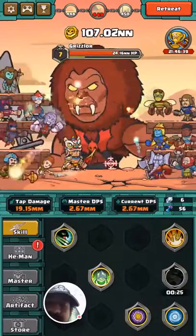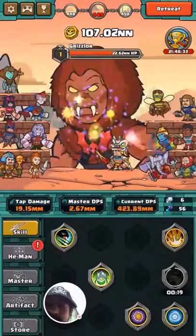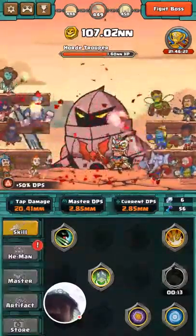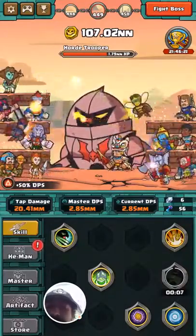We'll do what I call the hourglass, because it resembles an hourglass in shape, and the infinity sign, which is like a sideways hourglass. We'll do the star, and now the triangle, which I believe is the 50% one. So using these gestures, you can help increase your DPS.